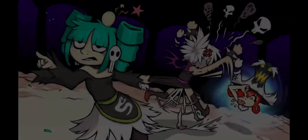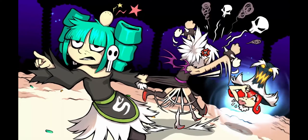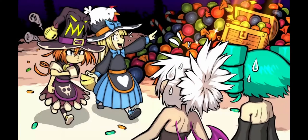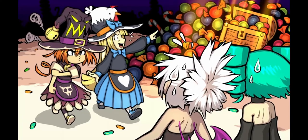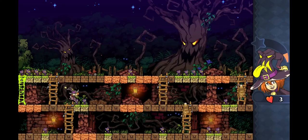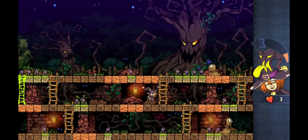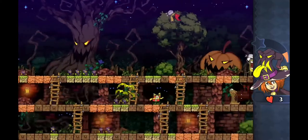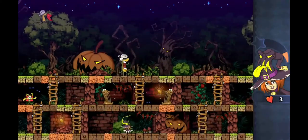I really enjoyed the art style. I think Riglisi is my favorite witch — I like the green color and her pumpkin weapon. Each of the four different witches has different special abilities, like one goes across an area really fast and another puts a shield around themselves that can hit enemies.